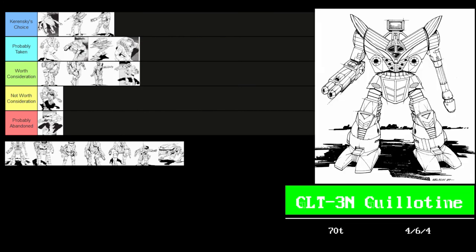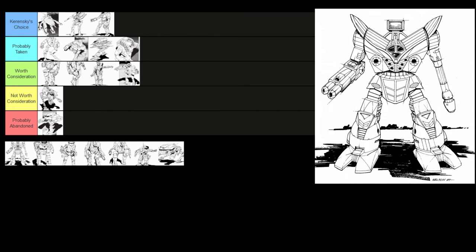The GLT-3N Guillotine — no XL engine, but it has endo steel. It's a 4/6/4 70-ton mech with 192 points of armor. It mounts a large laser, four medium lasers, and an SRM-6 — and then the interesting thing: 25 single heatsinks. That's a lot of heatsinks. It can't jump and fire everything simultaneously, but the only real issue is it doesn't have maximum armor. It's maneuverable enough for a 70-tonner, has good weaponry, and it looks pretty cool. I've always liked the Guillotine's design. This is going into Kerensky's Choice.